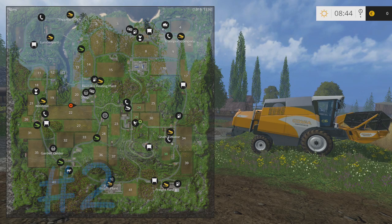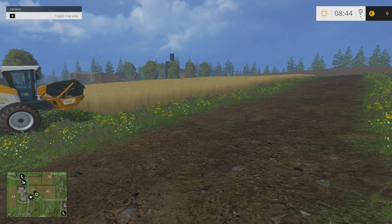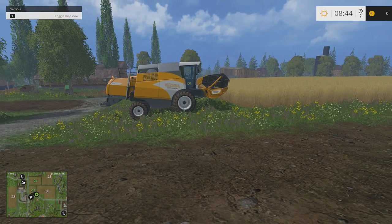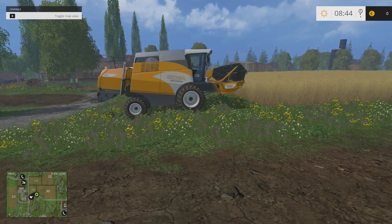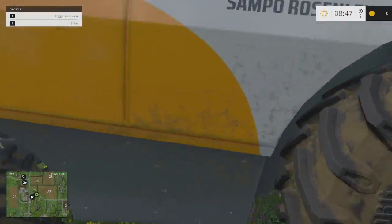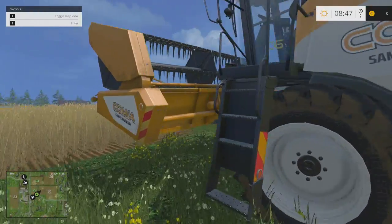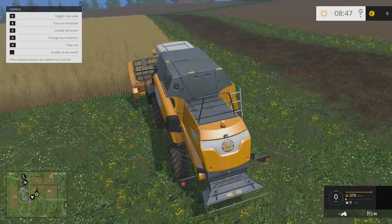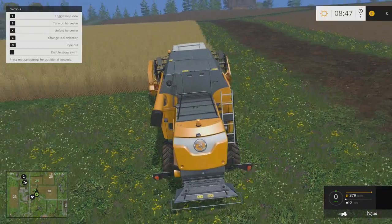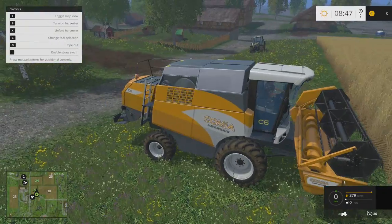What do you want to do? We can start sowing field 29, or we can harvest 29 with the harvester. Alright, I could do that. It's not very big, let's see how this works. How will the grain come out? It stores up to a certain amount in the harvester and then we have to empty it into a trailer.